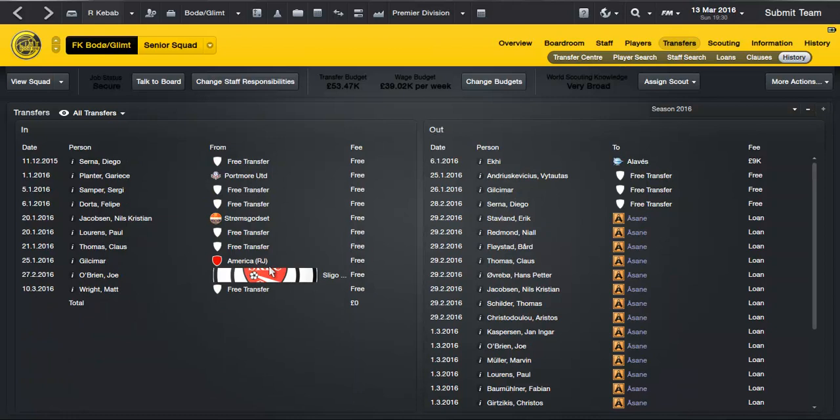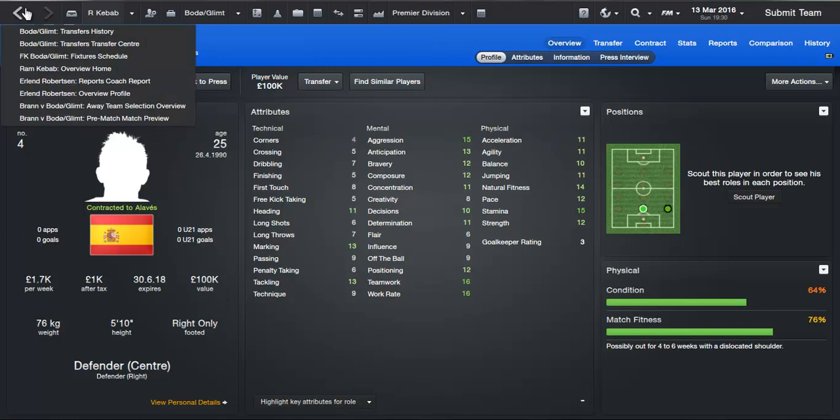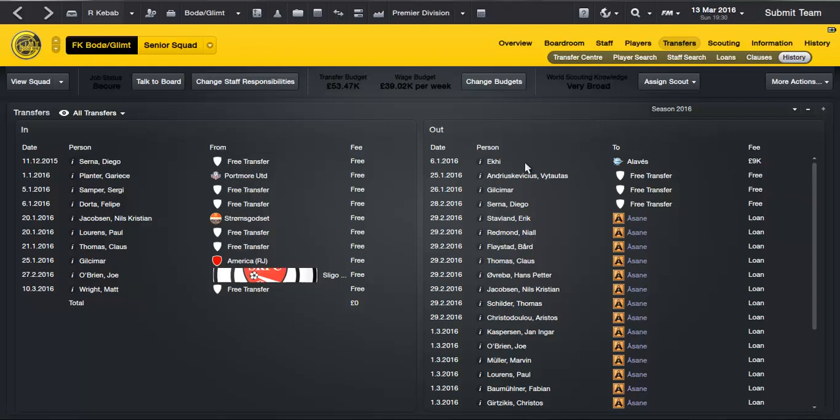I don't know why they got released really. With this logo pack the Irish badges are all messed up anyway. I'll go through the outs first. Ekki — he was good at the start but he never really progressed and he went for 9k. Obviously his value shot up to 100k, I could have sold him for a lot more, and I keep forgetting to do this. I haven't forgotten with one player you'll see in a second. But Ekki's gone — I wasn't playing him anyway.